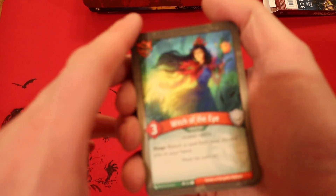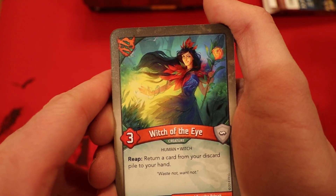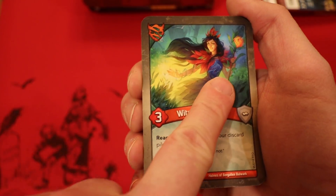First house is Untamed. Check it out — it's Witch of the Eye. Whenever you reap, you return a card from your discard pile to your hand. This card can be absolutely nuts with the right combination of cards. Let's see what we find.